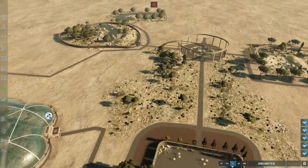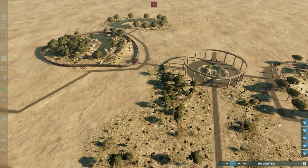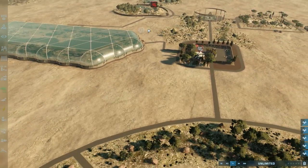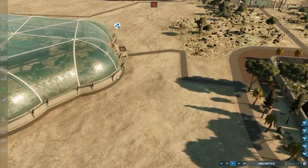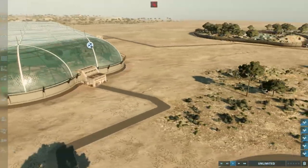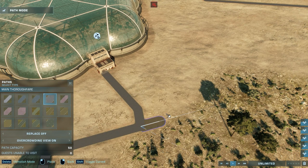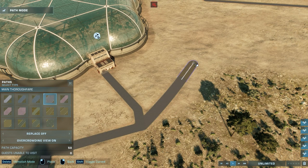All the carnivores will be over this side of the park. The aviary will be over here, which I need to re-address. Actually, I do need to put in a path there.